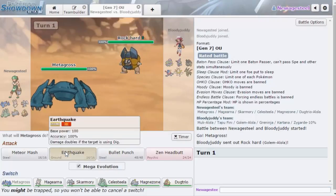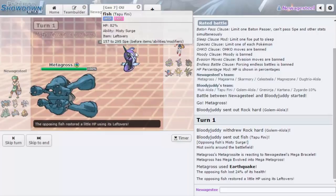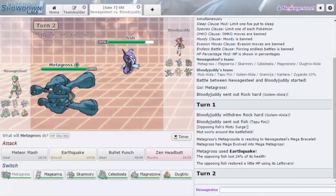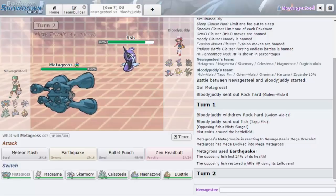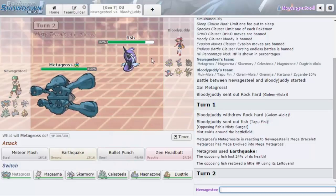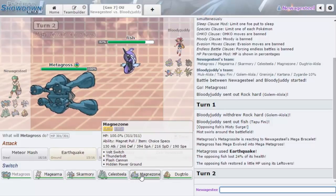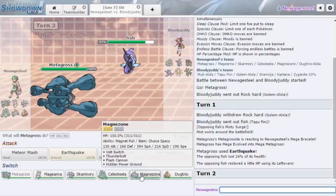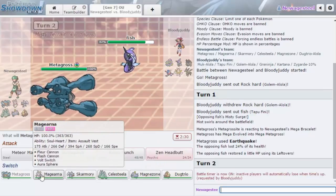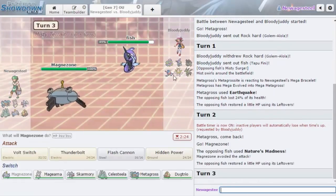Okay, are you Magnet Pull? You don't have an Earthquake immunity, I guess. I also don't know what this wants to do to me. Tapu Fini — I'm assuming they're pretty defensive. I don't want to leave my Metagross in to take unnecessary damage. He has Defog on Tapu Fini so Spikes would be removed — that's dumb. He also has Zygarde for the Electric immunity. I kind of want to go Magnezone to try and force in Zygarde.